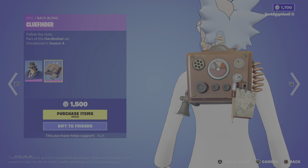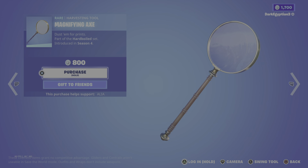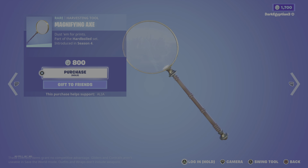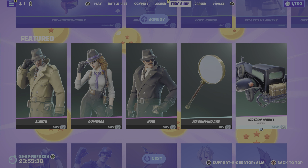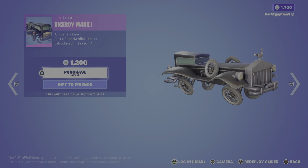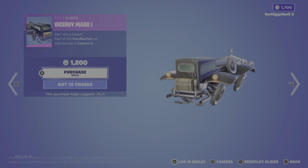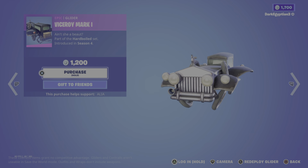Rounding out the Hard-Boiled set, we have the Magnifying Axe harvesting tool — 'Dusting for prints' — and the Viceroy Mark One glider — 'Ain't she a beaut.' There are no doors on that car, but we'll make do.